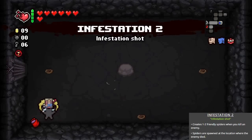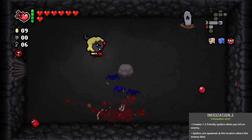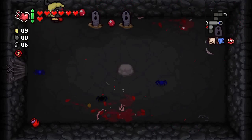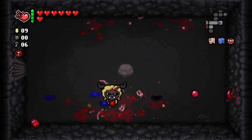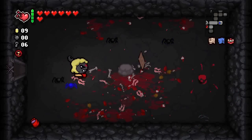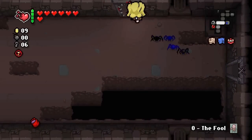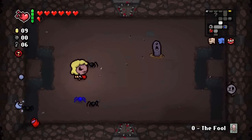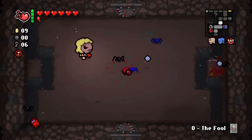This is why you should always pay a visit to any of the challenge rooms, because you never know when you'll get something nice. We got Infestation 2, which makes it so that whenever you kill an enemy, they'll transform into spiders. All in all, really good stuff — especially compared to regular Infestation, which just makes you spit out flies after being hurt. This one rewards you for killing things as opposed to rewarding you for being killed by enemies.